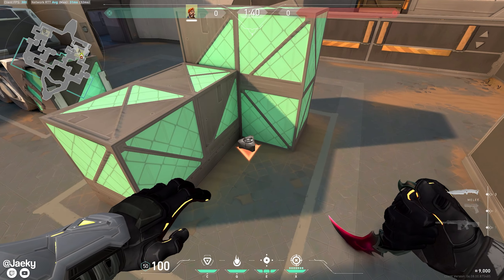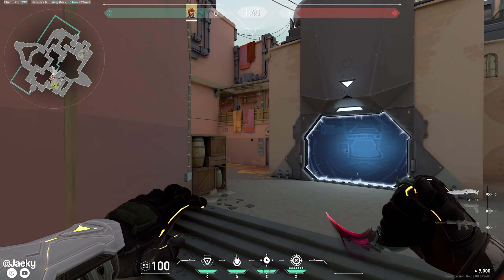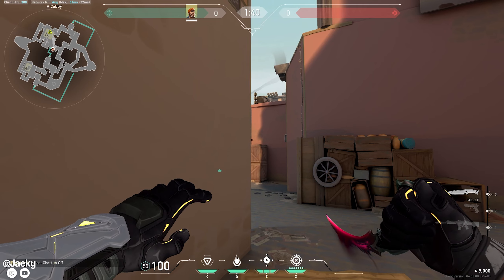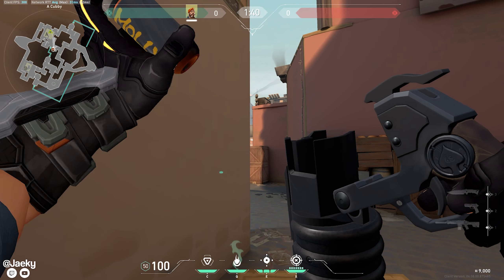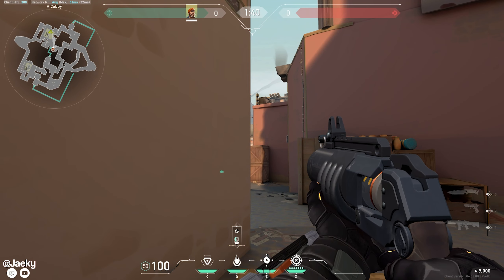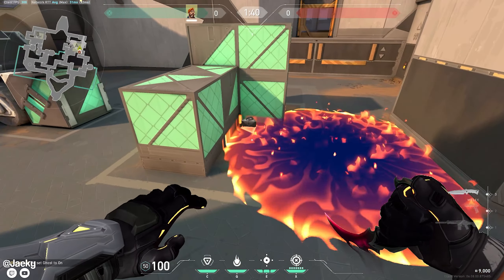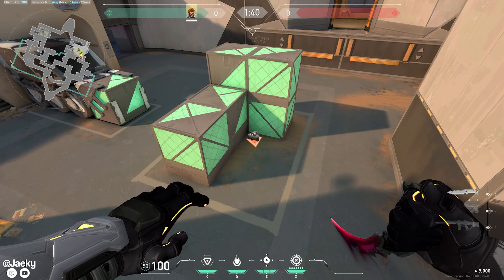This is how you molly triple from short. If it's planted triple and you want to molly it from short, go into this cubby and peek out just barely until you see this orange poster, then aim at the top of the orange poster and left click.